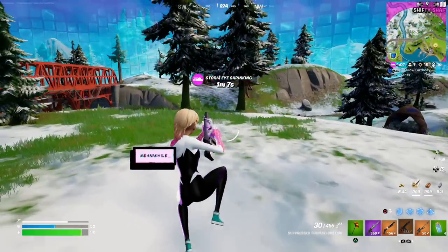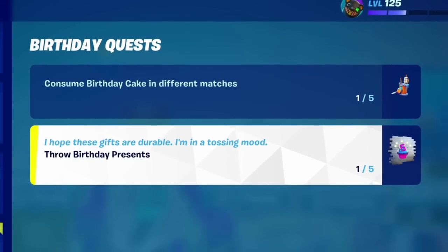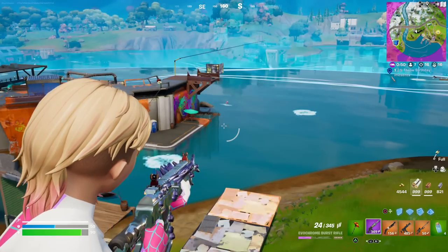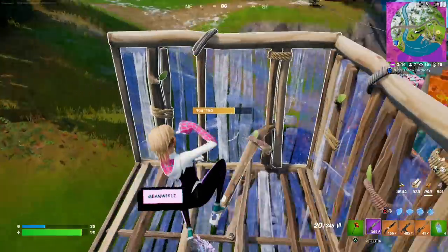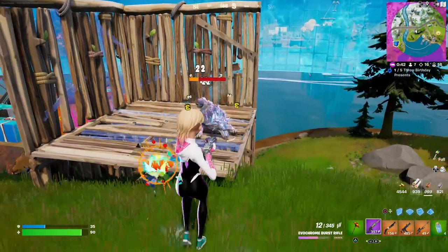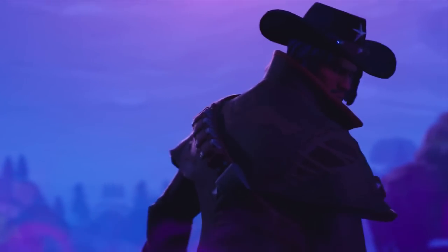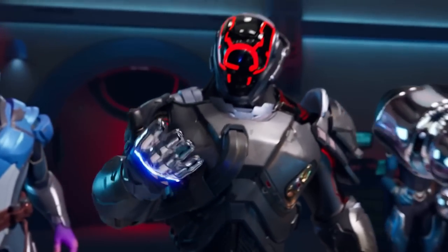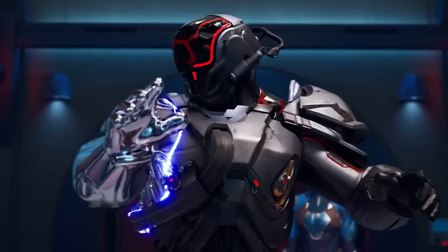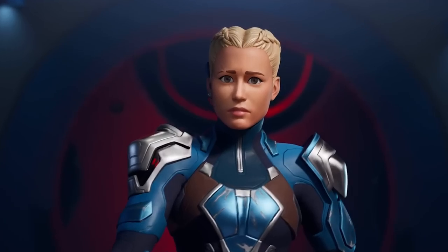Today we also have the release of the Fortnite 5th Birthday event where you can get some pretty cool free rewards, including a brand new harvesting tool, back bling, and spray — earned by completing three new challenges. With the upcoming Fortnitemares event approaching, it also looks like we're going to be seeing the addition of brand new chrome zombies, which would fit perfectly with this season's theme of Fortnite Paradise.